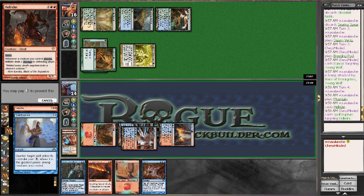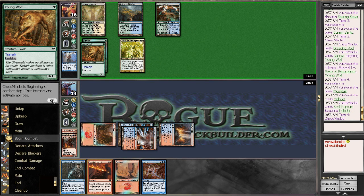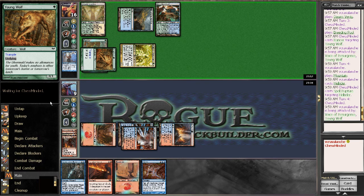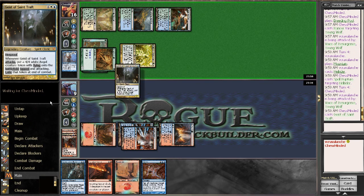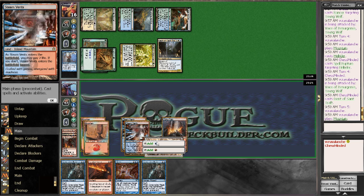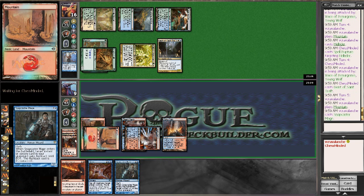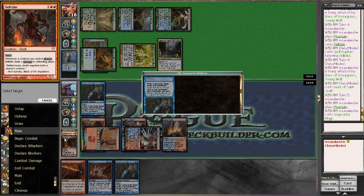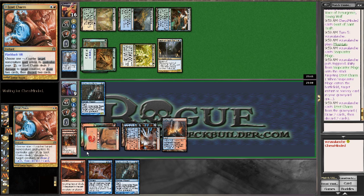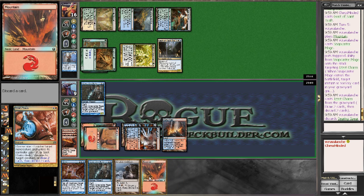Spell Rupture — we are so dead. Cool deck, really cool deck. He's got Voice, Young Wolf, everything. I just can't do anything; I need a Pillar for this Voice. A Pillar would be great, and there's a Geist in the deck too? Pillar would be awesome. We're just dead — I have to Snapcaster somehow to find a Pillar with the Izzet Charm. No Pillar, so next turn I'll be forced to cast Sleep. I'm going to discard the Searing Spear and the Mountain.